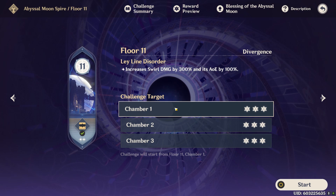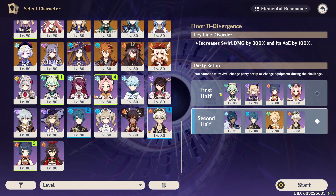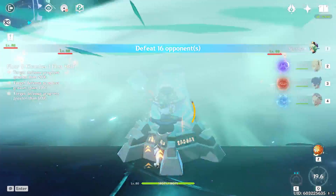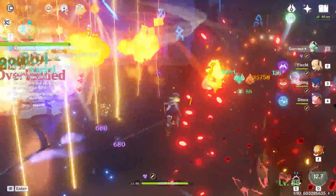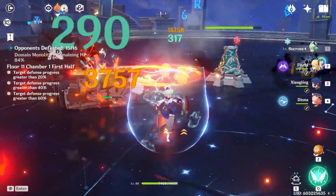Floor eleven is in my opinion by far the easiest of all four floors, because of the increased scroll damage you get. All you really need for this floor is Sucrose and a bunch of supports with different elements. You'll see in a second why this floor is just broken for Sucrose — she throws down her burst and then it instantly comes back up, because your scroll damage is so high and the AoE is a lot bigger.